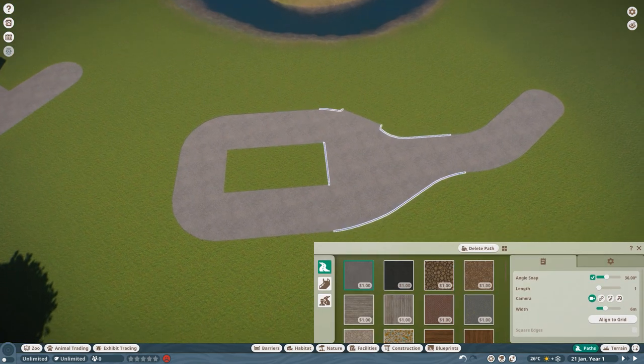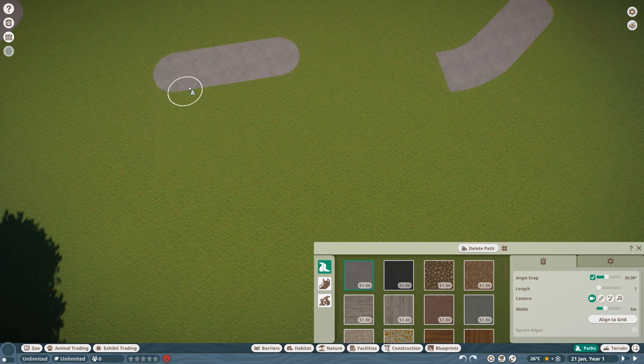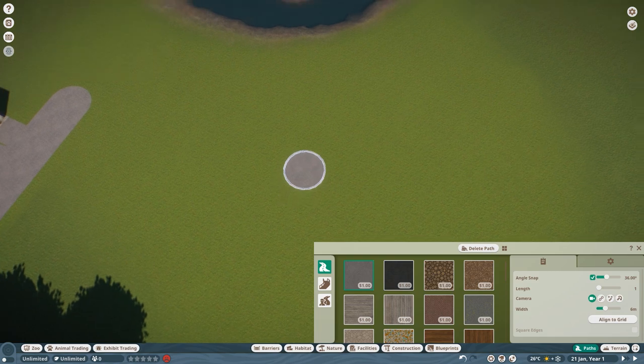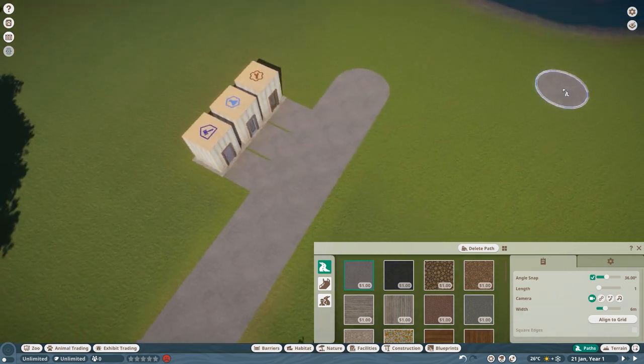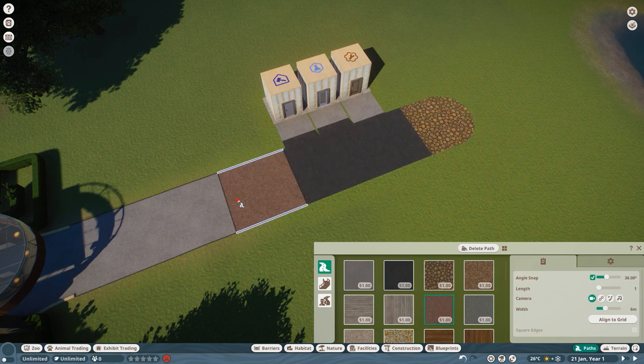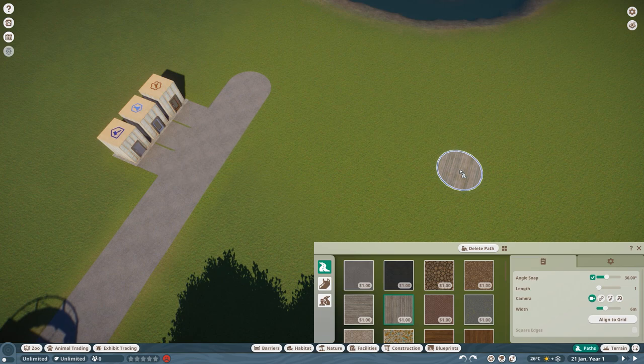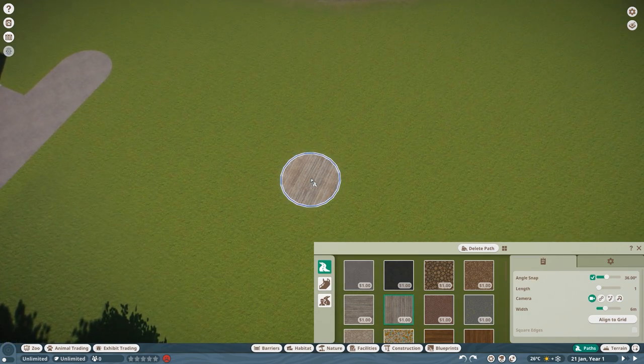If you've done a couple of things and dislike whatever you've built, you can just use your cursor, click on whatever path you want, hit the delete key, and it brings up a delete circle. From here you can hold down the left mouse button and drag over the path, and it deletes all the paths you've built. With changing texture, it's just as simple — take the other path type and click wherever you want, and it changes the texture.